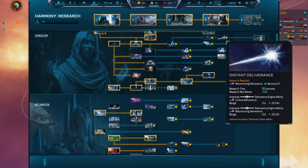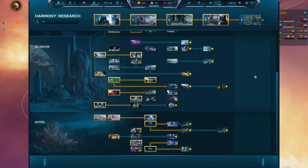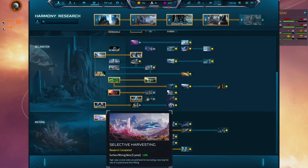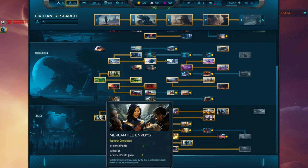You do also unlock permanent bonuses when you unlock these tiers. The military ones tend to have military applications such as improving the strength of your ships, your shields, your health, your hull, whereas civilian ones tend to be credit income across your empire. I find the research trees to be very nice to look at and intuitive to use.